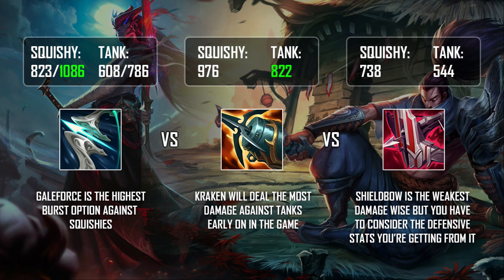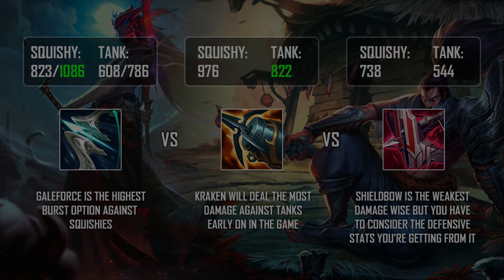Shield Bow does deal a considerably lesser amount of damage compared to Kraken Slayer and Galeforce, but damage isn't the only thing that matters — you've got the passive on Shield Bow, and you also have the lifesteal that you have to factor in.